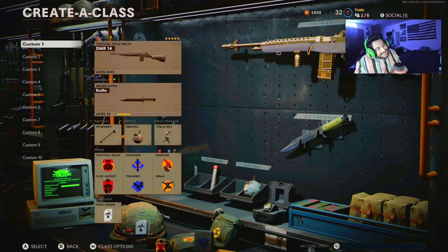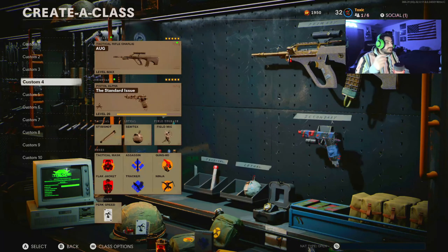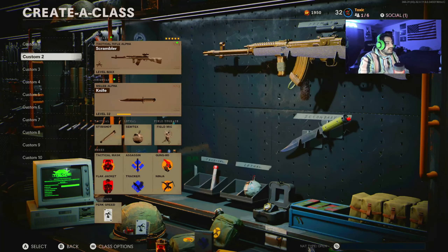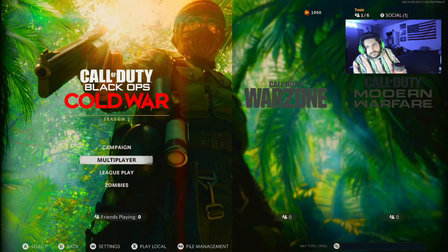That was the tactical rifles diamond. We're gonna move on to assault rifles now. My final ranking: DMR is number one, AUG is number two, M16 is number three, and Type 63 is number four. Let me know what you're up to for diamond or ultra — if you're going for it or if you got it. Like, comment, subscribe — I'll see you all on the next one. Peace.